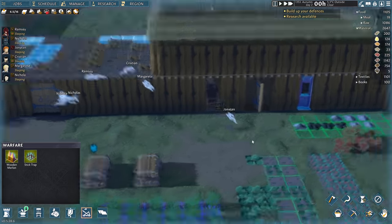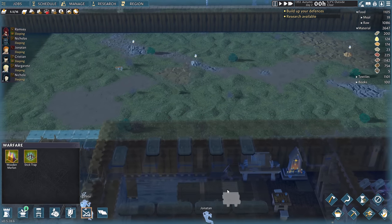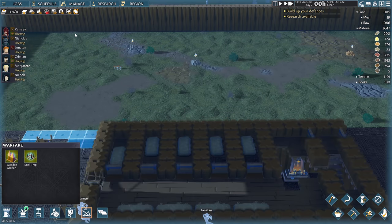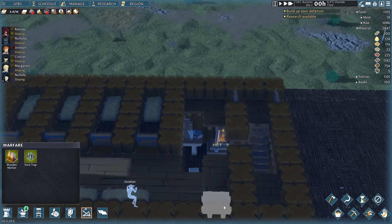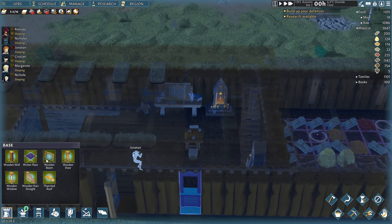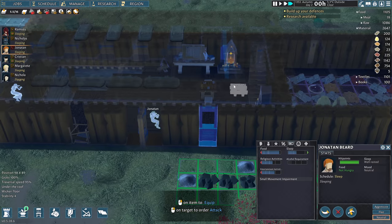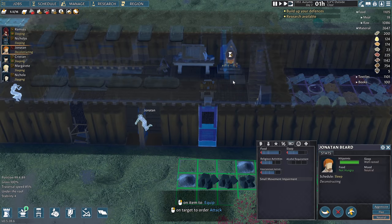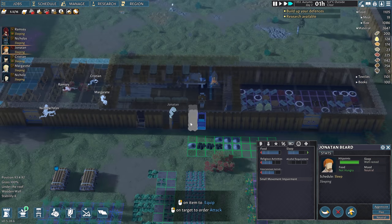Everyone just slept in the wrong place — I think I maybe made a mistake. Why are they not sleeping in their beds? The ceiling collapsed again. Oh man. More beams, I guess — wooden beam right here. Jonathan, wake up and get the beam built. That's not what I wanted — not a deconstruction. Okay, it's not working at all. Go back to sleep.